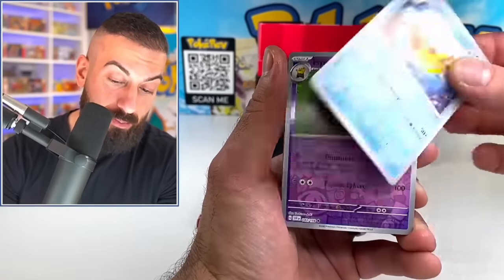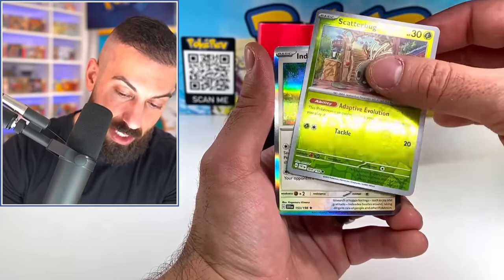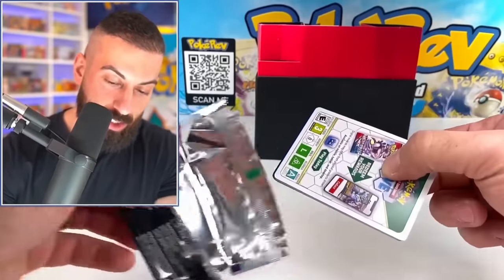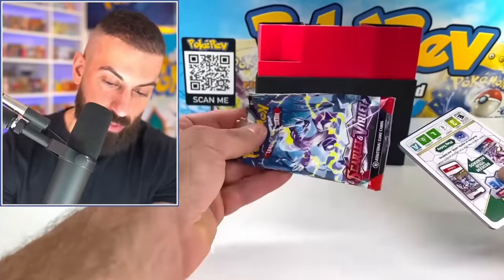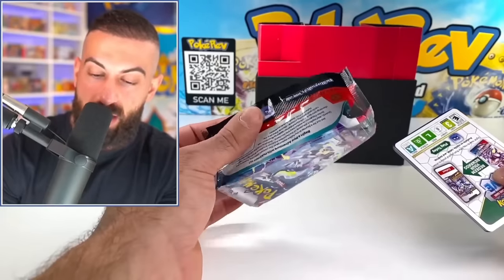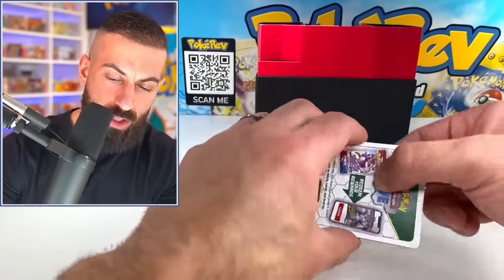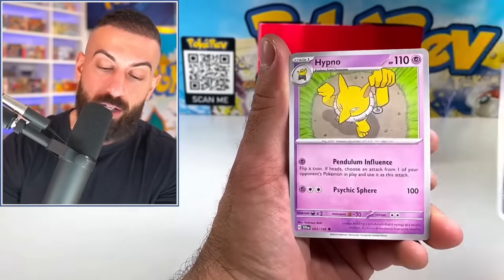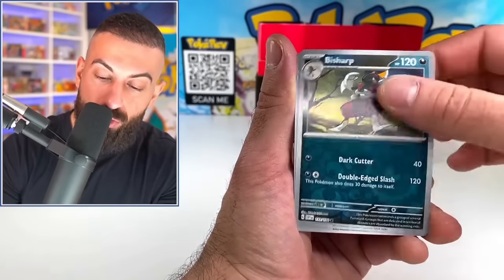We did get a special illustration, which is pretty tough to pull - I was pulling those one per booster box, which has 36 packs. This has nine packs and we got one. We got one EX. I definitely think we can get something else. I don't know if I'm ever going to get used to having just an energy at the back now. These packs feel different, by the way - definitely a different factory. These feel thicker; the other ones felt a little thinner.